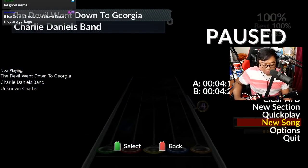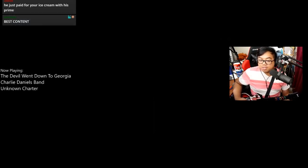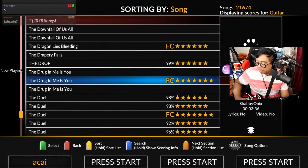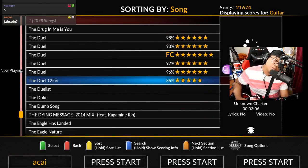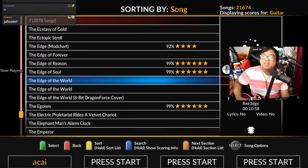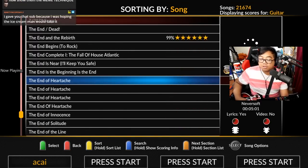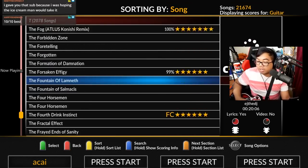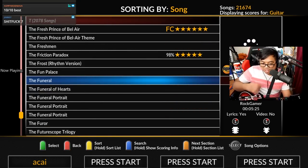If you're happy with your FCs, man, be happy with how you're good at the game. Don't be like, 'Am I good because I FC shit fuck seven but I can't play Through the Fire and Flames?' Just be happy. You're decently good at the game — if you can FC Doubling Down to Georgia, you are pretty good at this game.